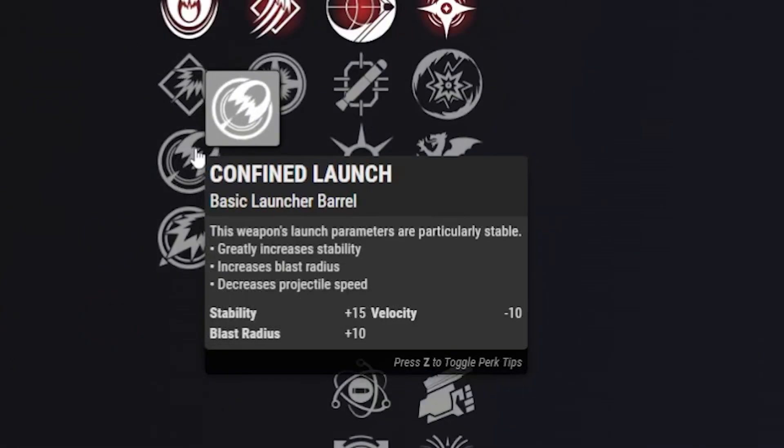For our PvP god roll, we're definitely building it out for blast radius with Confined Launch first. We get stability at plus 15, blast radius at plus 10, and minus 10 to velocity — but that's okay because blast radius is really all that matters in my opinion.